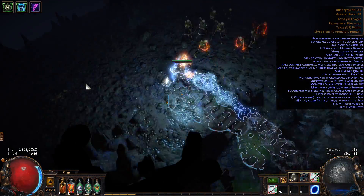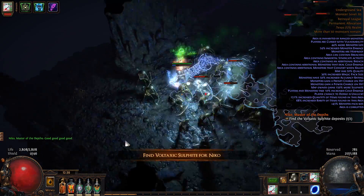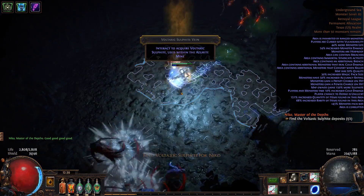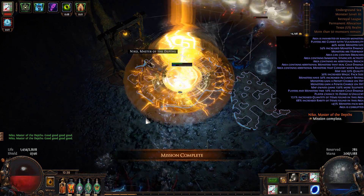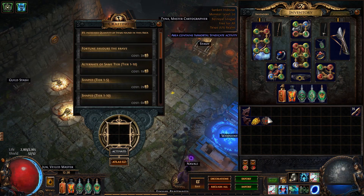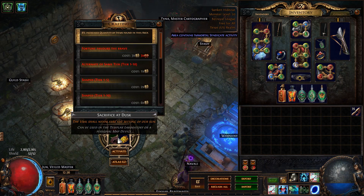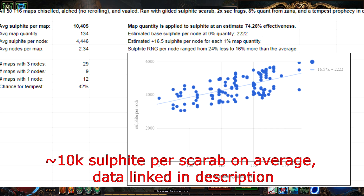If you want to farm for elongated periods of time, maximizing the value of sulphite scarabs when you farm sulphite is essential. The amount of sulphite earned on a Niko node is dependent on the inherent quality rolled on the map and the tier of the map. Therefore, if you use them on a tier 16 map rolled with at least 130% quantity through Vaalrbs, with 2 additional sacrifice fragments to boost up quantity, you can expect to gain an average of 10,000 sulphite across many uses of Gilded Sulphite Scarabs.